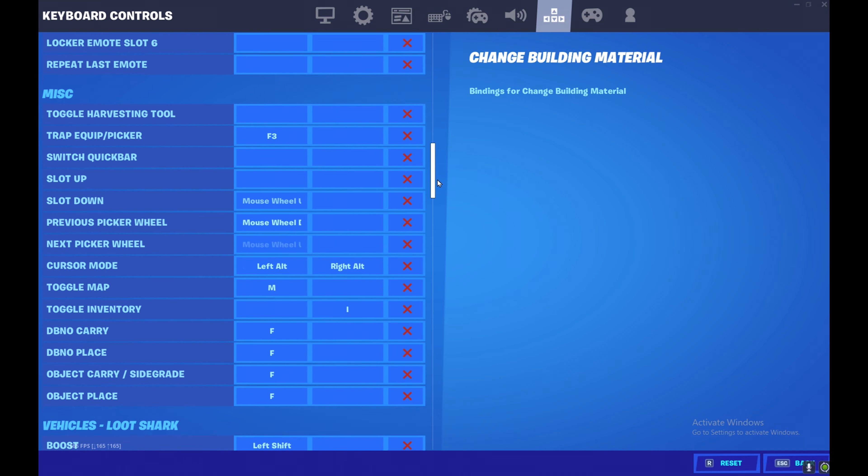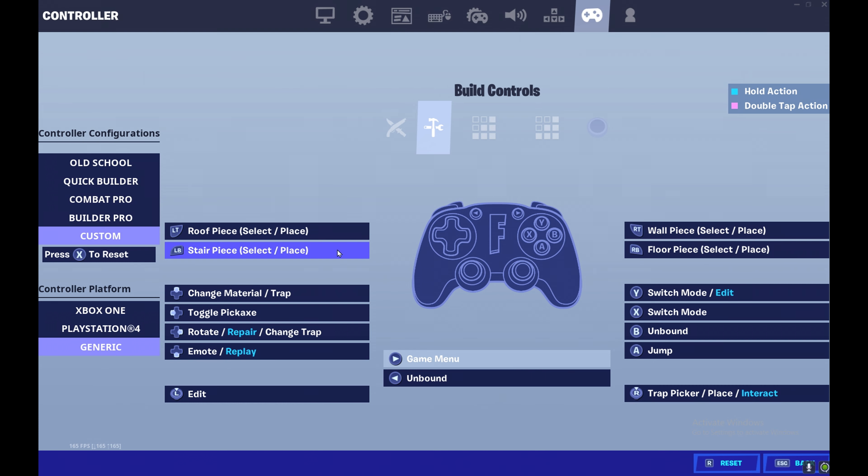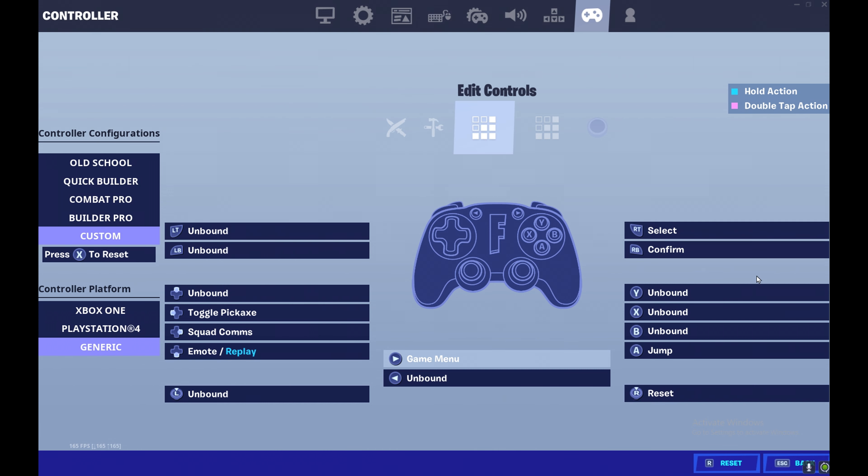Here are my controller binds, the part you actually care about. I do not have an emote bind — I just don't see the point. For build controls, I use LVS staircase. I switch to implementation with the right stick. For edit controls, select with trigger, and I reset with the right stick.